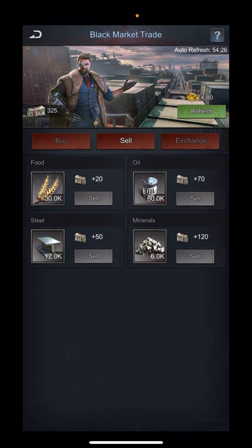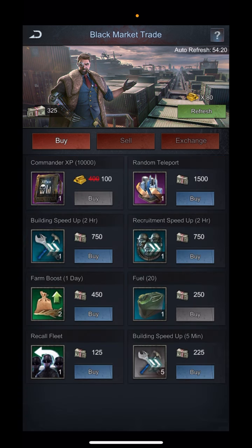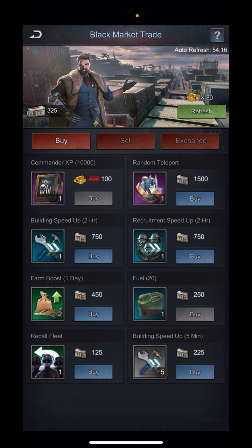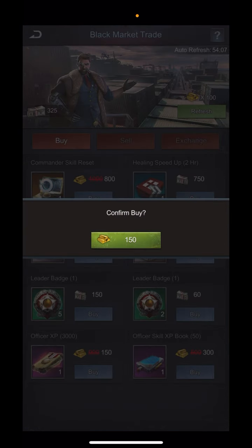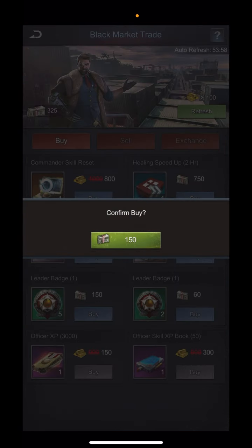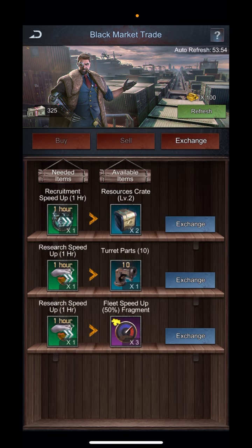Some resources I have in abundance I don't always pay as much attention to, but just be aware that those things do change. You can also get recall cards here if you're running low on those, various speed ups, and commander skill resets at a discount. Look at these officer XP packs and skill XP packs available at discounted rates.